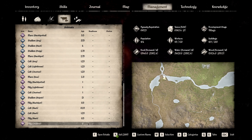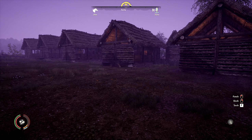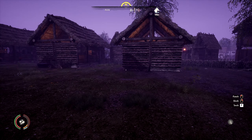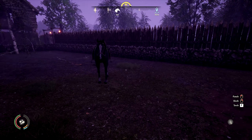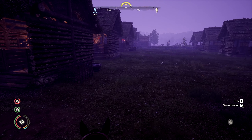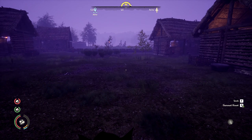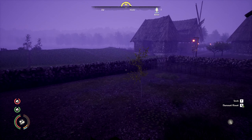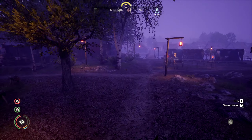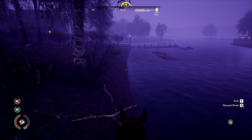Apparently there are only eight different color permutations in the game. We've had every color permutation — there's the gray, the chestnut, and the black horse. You also get those with what they call the blankets, which are the spotted ones.